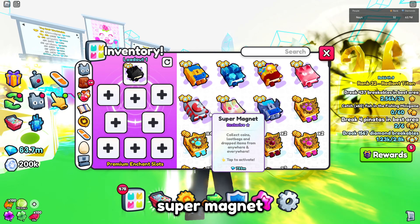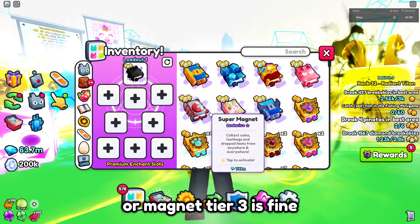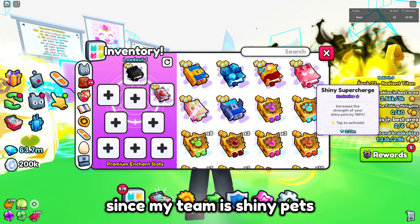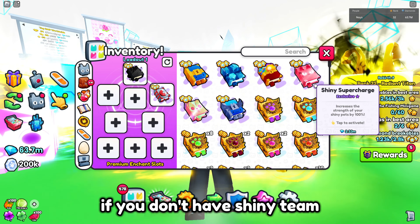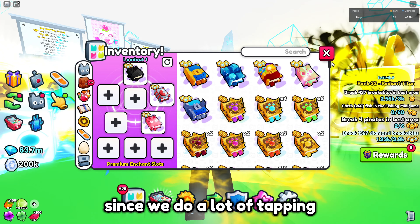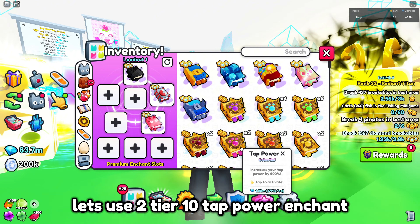Super magnet — or magnet tier 3 is fine. Shiny super charge enchant, since my team is shiny pets. If you don't have a shiny team, use critical tier 10 instead. Since we do a lot of tapping, let's use two tier 10 tap power enchants.